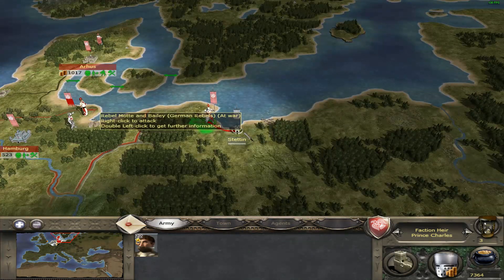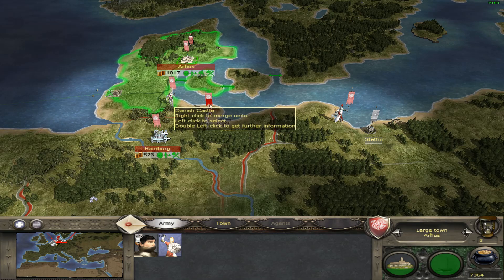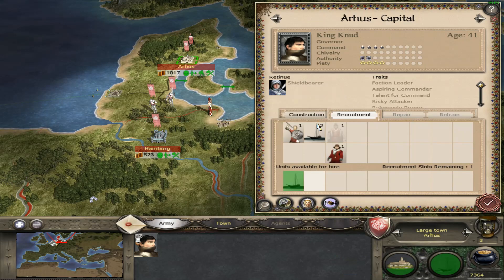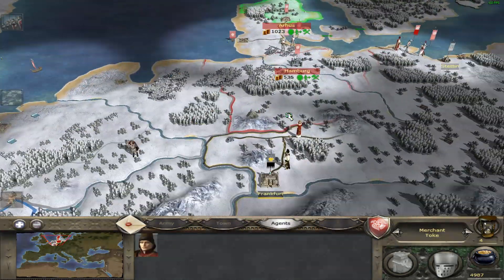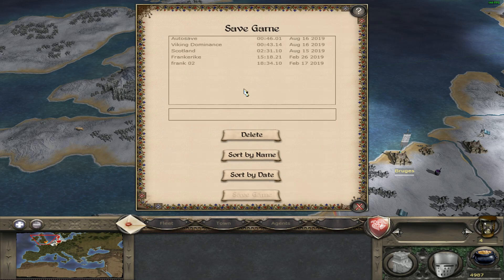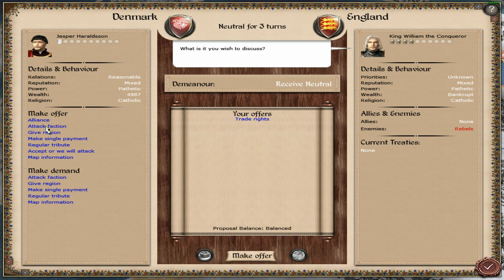Your will shall be obeyed. Here is the station and coastal — I can send some more. I'm gonna save the game as 'Viking Dominance' and then hopefully get a trade agreement with England. King William the Conqueror.